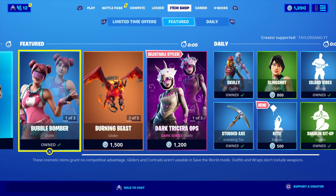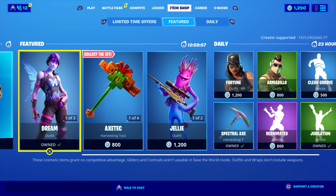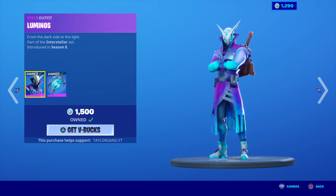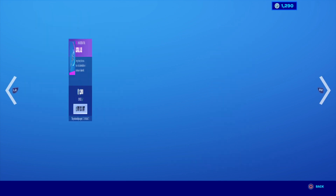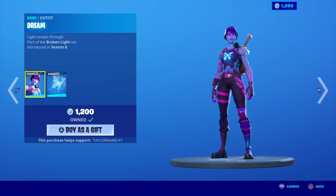What is up YouTube, welcome back to another Fortnite item shop. It is Tuesday, March 24th. Nothing new today — the Dream comes back at 1200 V-Bucks, along with the Luminous. I do like that skin and the Astro Axe, which is absolutely huge in game.